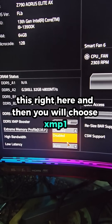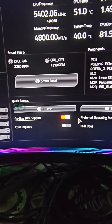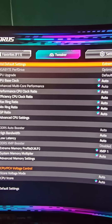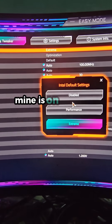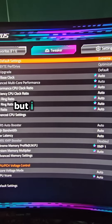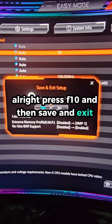In BIOS, choose XMP 1, enable Resize BAR support — this will give you a very good performance boost. Then click on Advanced Mode, enter default settings. Mine is on Extreme; you can choose Performance, but I would go with Extreme. Press F10, then Save and Exit.